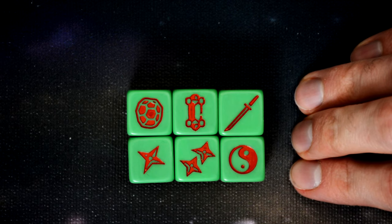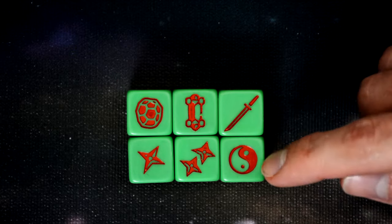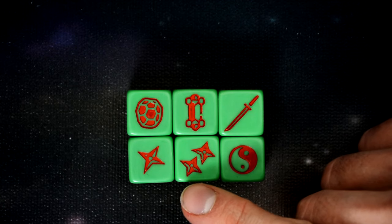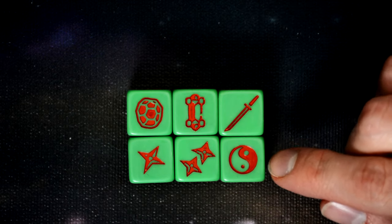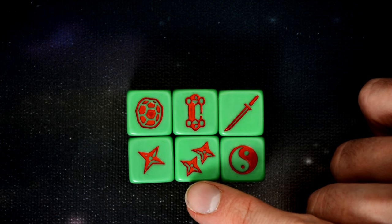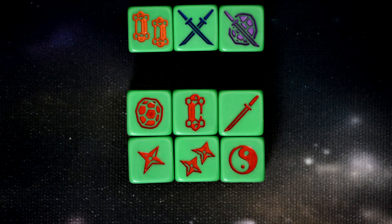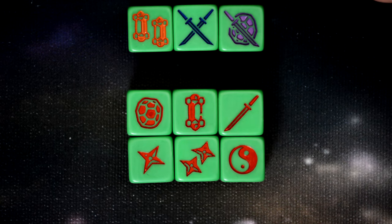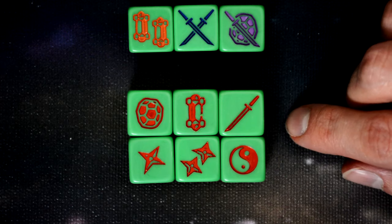The first set of dice we're going to look at are the turtles' action dice. Each turtle has their own custom action dice with a various set of symbols, and each turtle also has one custom symbol that only their dice will have. Raphael's dice are red and his special symbol is the two Shuken. Michelangelo has two skateboards, Leonardo has two katanas, and Donatello has a katana and a turtle shell.